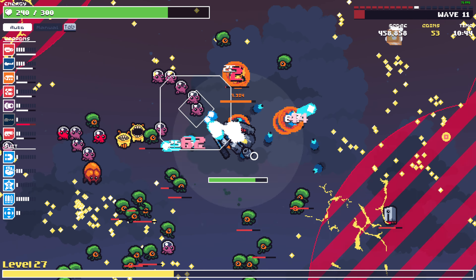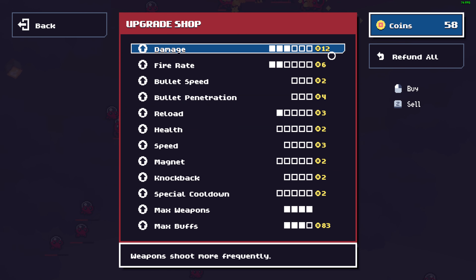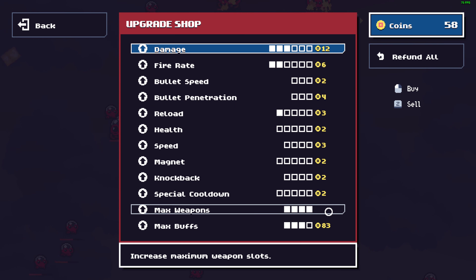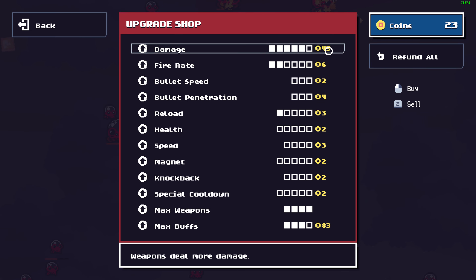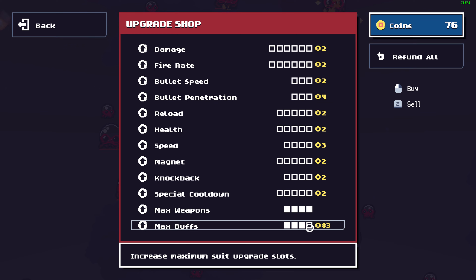We are gonna die. We are dead. We are in the top 9. How do we get a million points? We need more damage. Let's refund — I need max weapon, max buff, increaser damage.